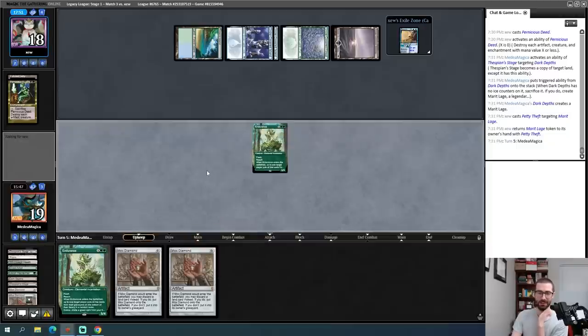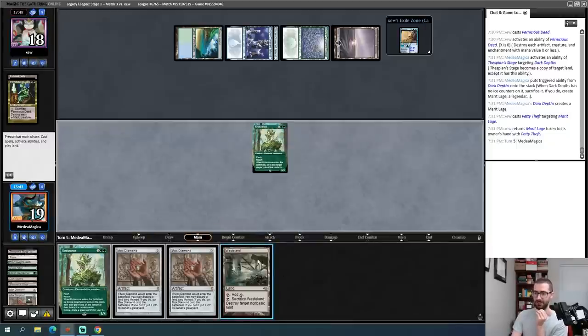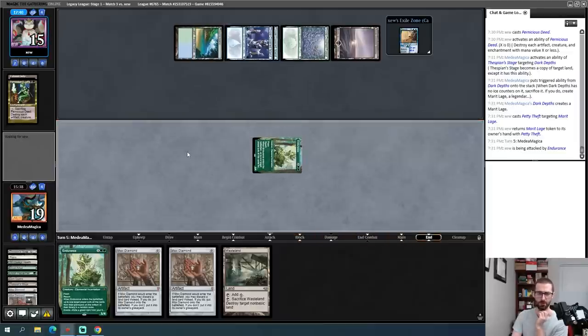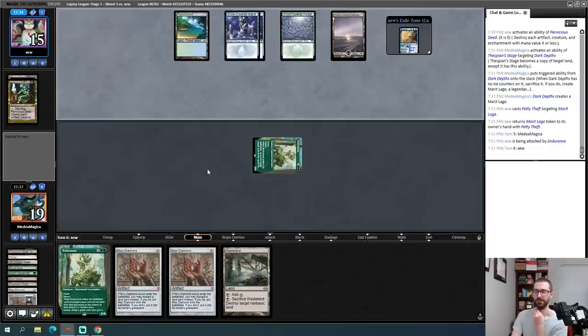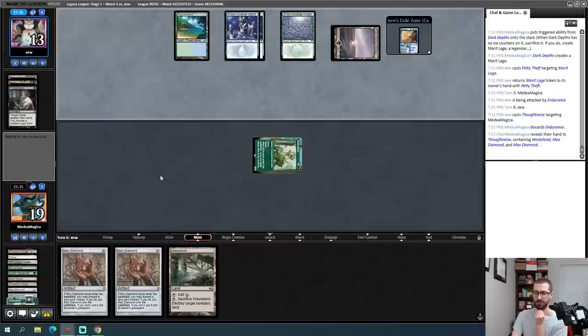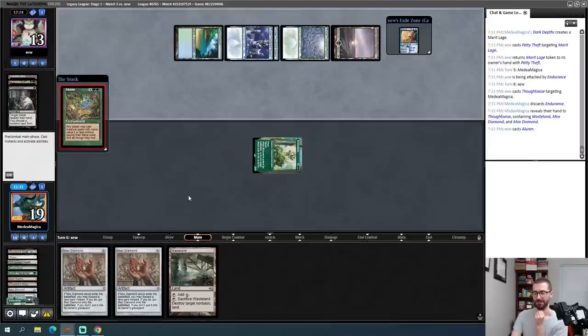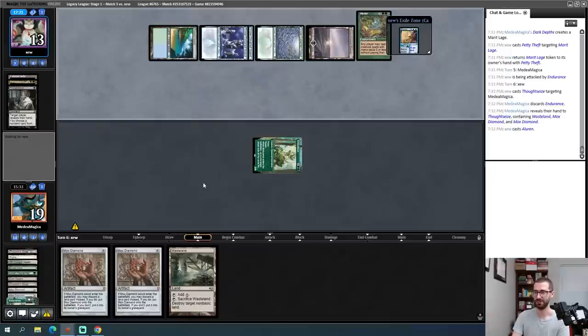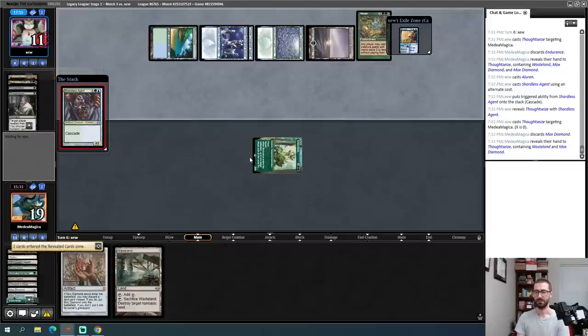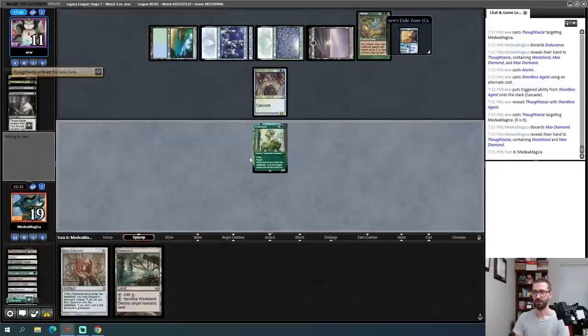Now I have to decide if I want to play differently when I'm on the play. On the play, Crop Rotation becomes more appealing to just kill my opponent before their Aluren matters. Felidar Retreat is simultaneously insane and awful in this matchup — every time my opponent doesn't have Aluren it's one of the best cards in my deck, and every time they do have Aluren it's one of the worst. Pernicious Deed also makes Felidar Retreat a bit worse. I'll board down two of those, keep some in the deck, and trim some Endurances too.